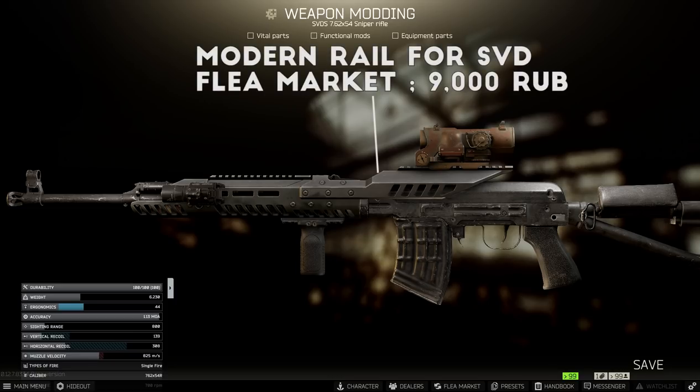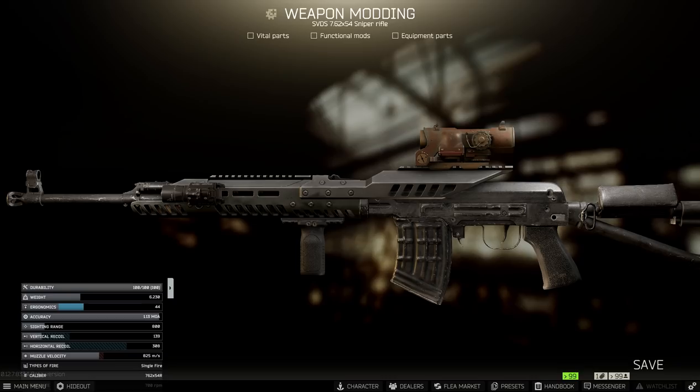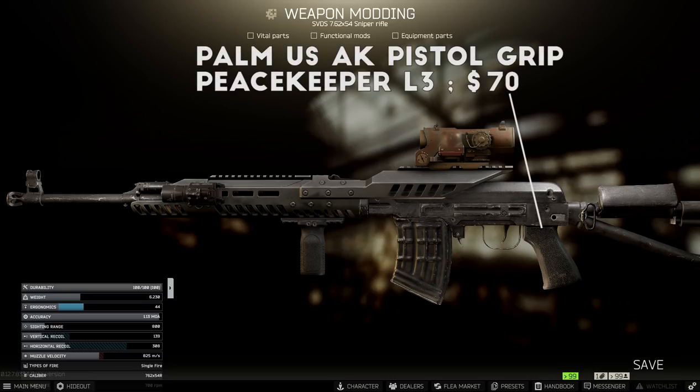Next, you can add the Modern SVD rail to this handguard, which gives you another increase to ergonomics and recoil, plus a space to mount scopes on a nicely placed rail. This attachment is sold by Prapor Level 4, but you can check the flea market and often find it for less money since it spawns in weapon crates. For the optic, I usually run an Elcan Spectre 1-4 scope because it's fairly cheap on the market and very versatile for close and long-range fights. Finally, I finish it off with a Palm US AK pistol grip from Peacekeeper Level 3 for the extra ergonomics, and that's it for the build.